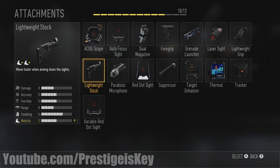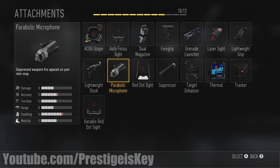The lightweight stock, however, is available for sniper rifles, and you move faster when aiming down sights — like the stalker perk we've seen before. The parabolic microphone is a new attachment I did not expect to see. What it does is it shows suppressed weapons fire on your minimap. So if someone is using a suppressor and you happen to be using the parabolic microphone, you will still see their location on the minimap, making the suppressor somewhat useless.